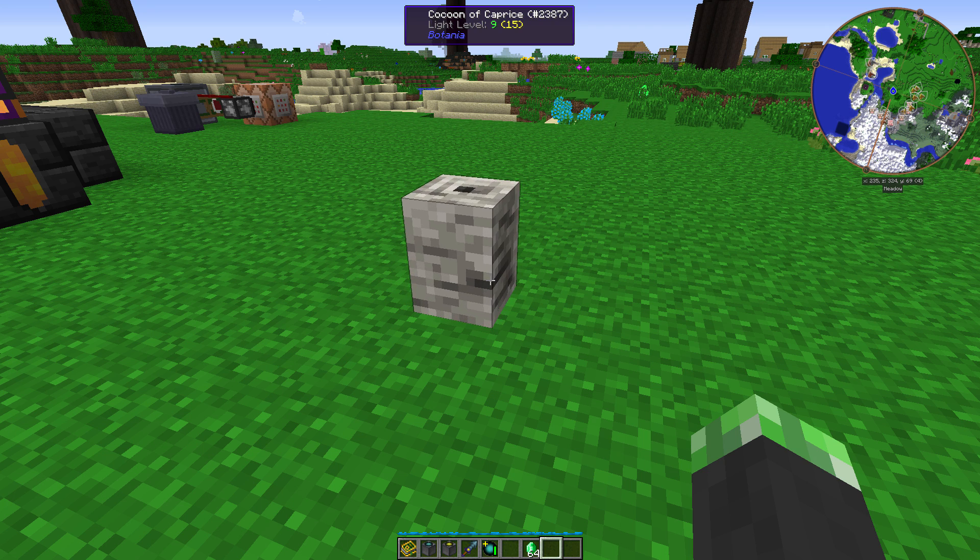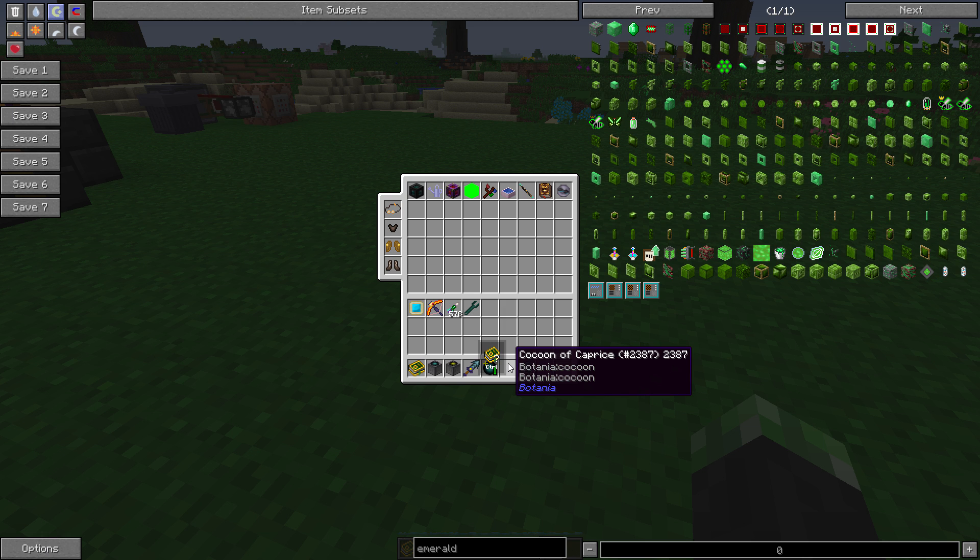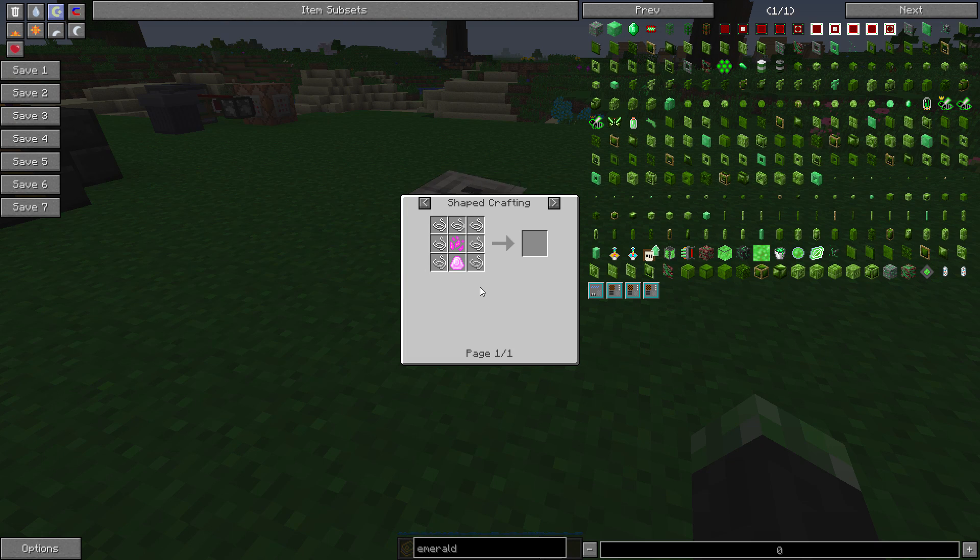Yeah, this is definitely weird. Anyway, let's take a look at the recipe. For the Cocoon of Caprice, you need 7 string, a Dragonstone, and Pixie Dust. For Pixie Dust, you throw a Mana Pearl into the Elven Portal, and for Dragonstone, you throw a Mana Diamond into the Elven Portal.